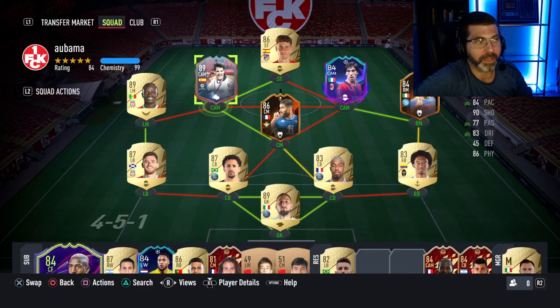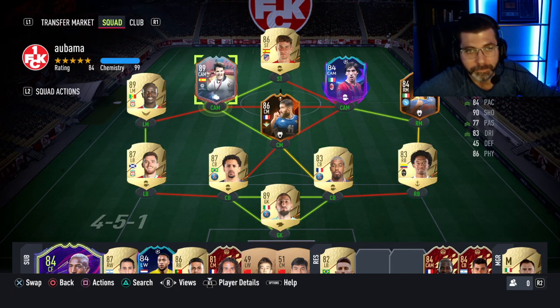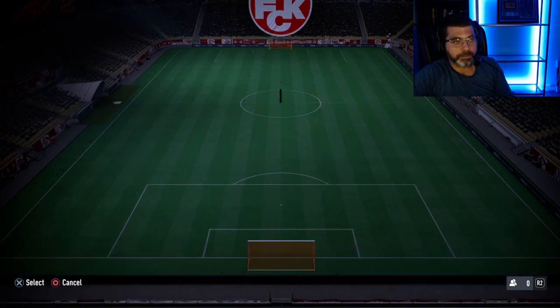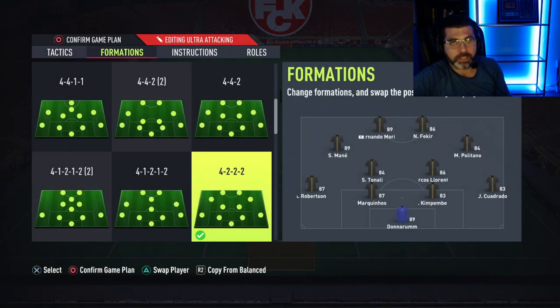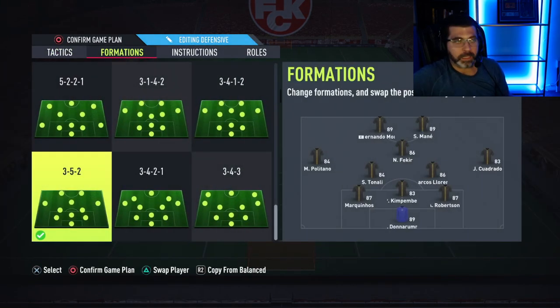This is the squad. As I showed in the 4-2-3-1, that's where Morientes plays — up top. He also plays in a 3-5-2, a 4-3-1-2, and a 4-3-2-2. He's just your out-and-out striker in any formation you need him in. That's the review — adios.